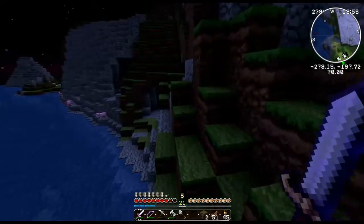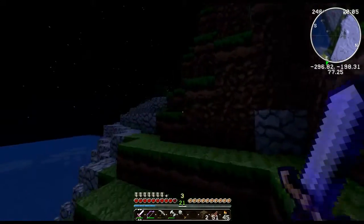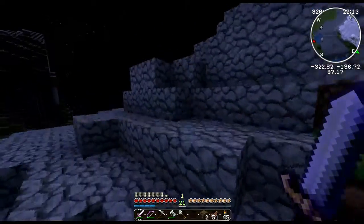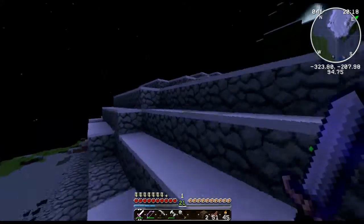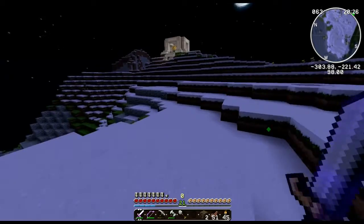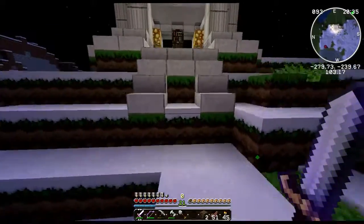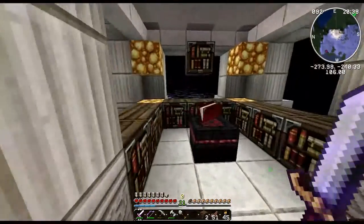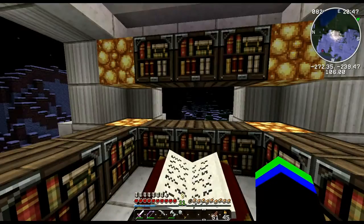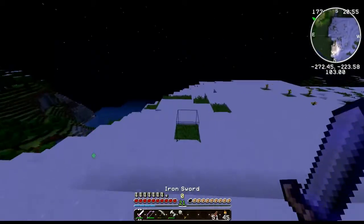Then I need to get skeleton heads, which I'll probably do off camera. I'll find some skeletons, kill them, make a skeleton spawner — a very simple one. Probably going to make a room where I put the skeleton spawner in the middle, darken it, and just stand next to it. Six more of those and we're done. When in doubt, find some skeletons to kill.